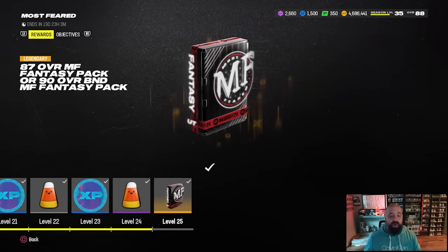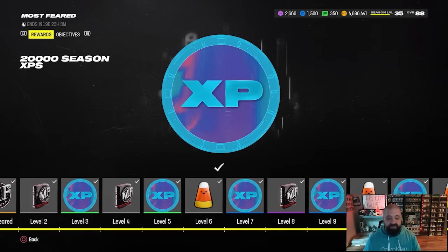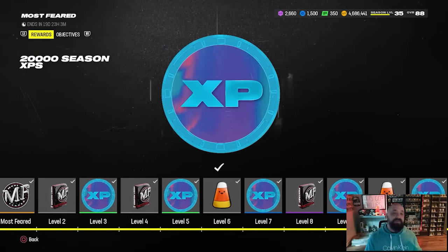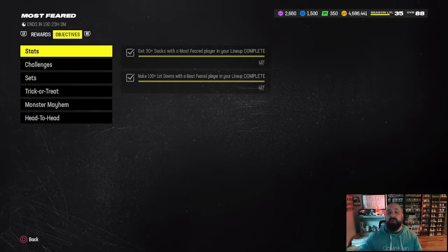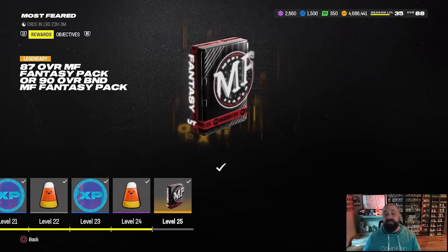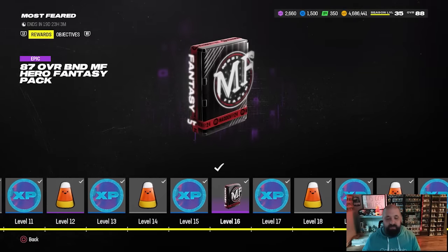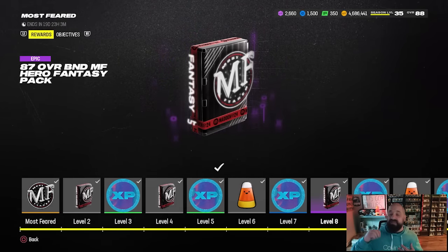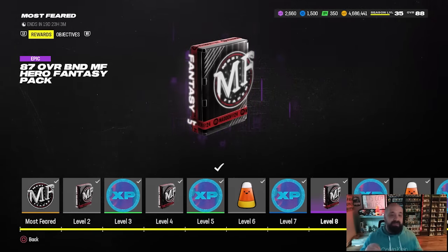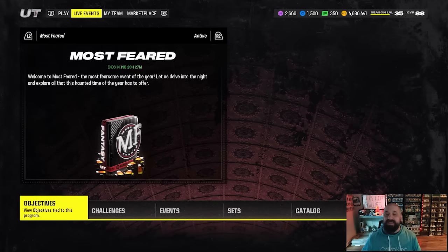Within the Most Feared field pass itself, levels like 12, 14, 22, and 24 offer additional treats as you level up by completing objectives. The glitch is why I'm already at level 25. If you earn the 90 overall fantasy pack or the 87 overall fantasy packs at levels 8 and 16, my recommendation is to save them for part two of the promo since the current 87s aren't very good cards.